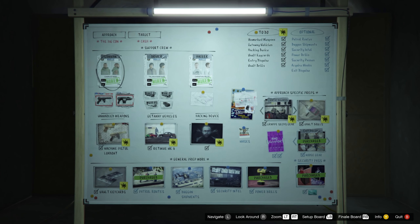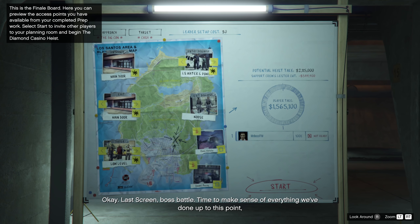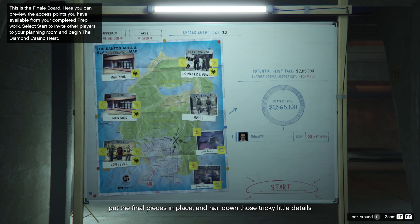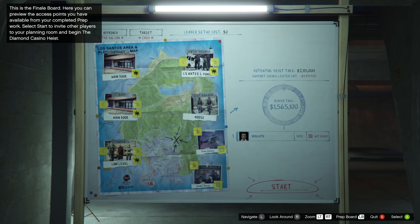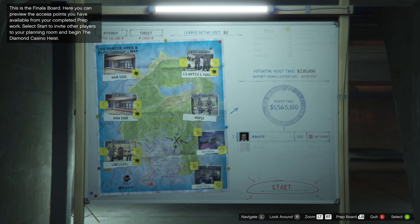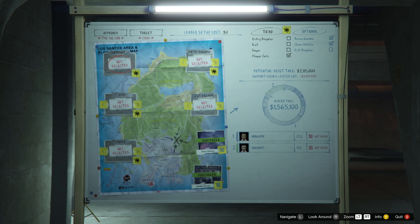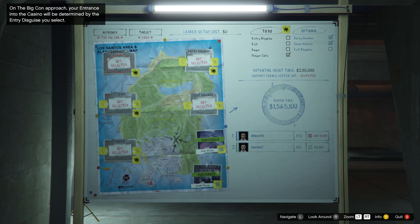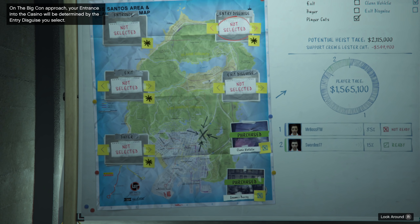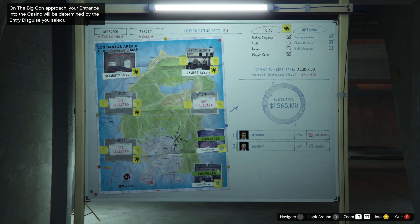Basically, all you have to do is fill out the entire board by completing every single prep mission Rockstar wants you to do. Once you've completed all of the prep missions, you will then unlock a third whiteboard — the heist finale. This will give you the opportunity to start everything and dictate the plan. You start with your entry disguise depending on what you've chosen throughout the preps, then choose your entrance and your exits. Finding all of those access points and points of entry is going to be valuable here, and completing all of those prep missions really does help.